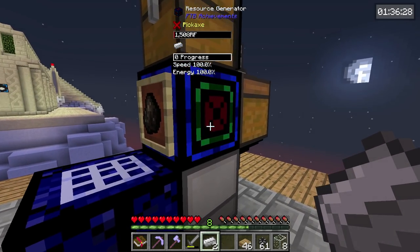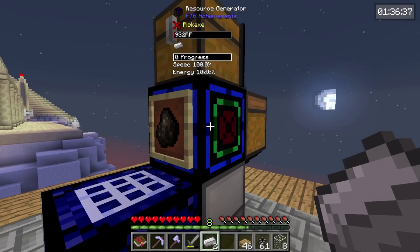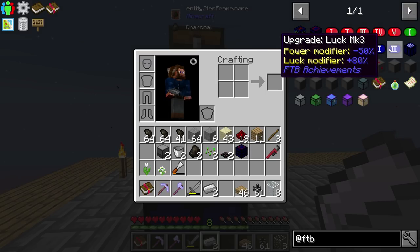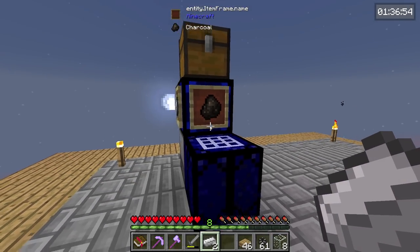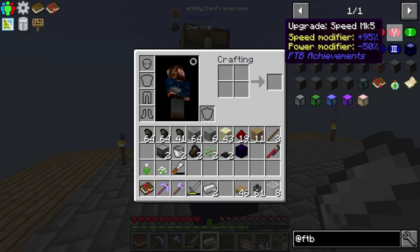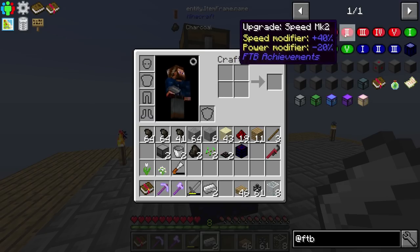There are also these different upgrades that we can put on our resource generator. If you put a frame on the side where you have an item, you can actually put upgrades inside these frames and it will upgrade the generator. There is an upgrade for power and an upgrade for luck — luck will give you a power modifier of negative 50% and a luck modifier of 80% on the max one, which gives you extra items. There are also speed upgrades that produce items faster — you can see the power modifiers change accordingly.